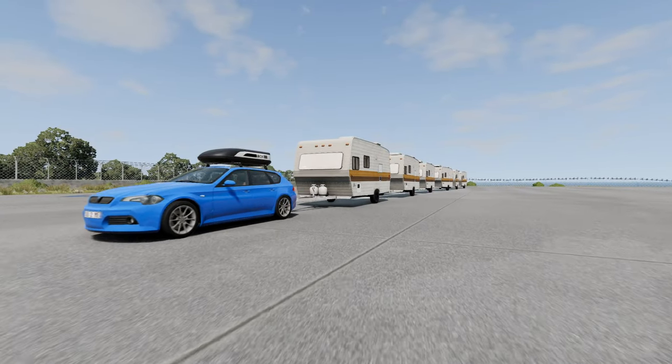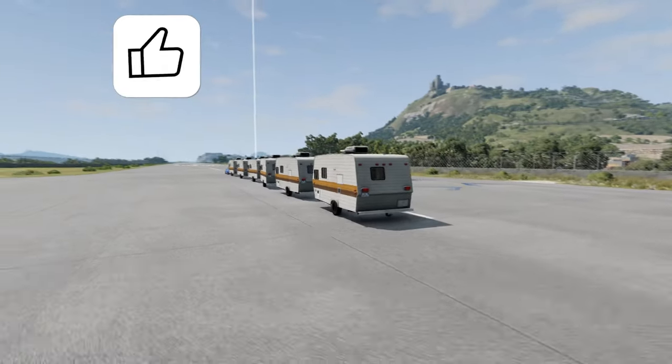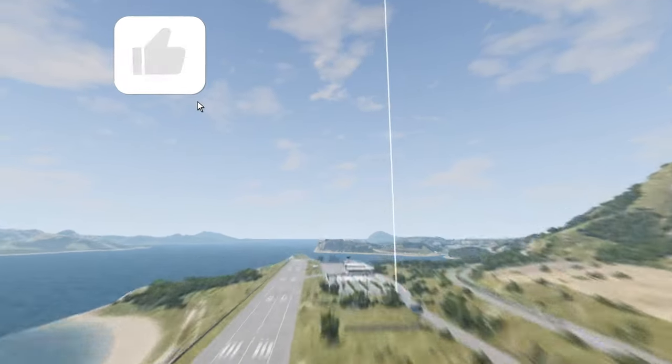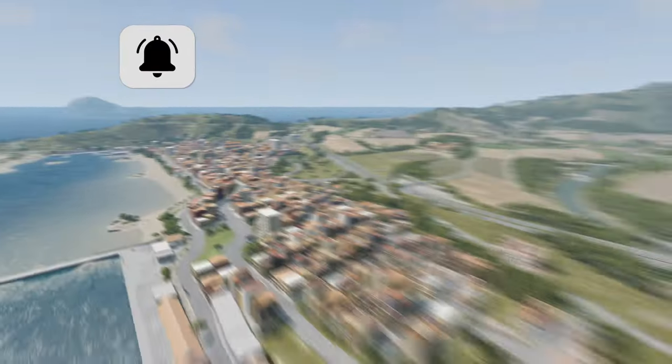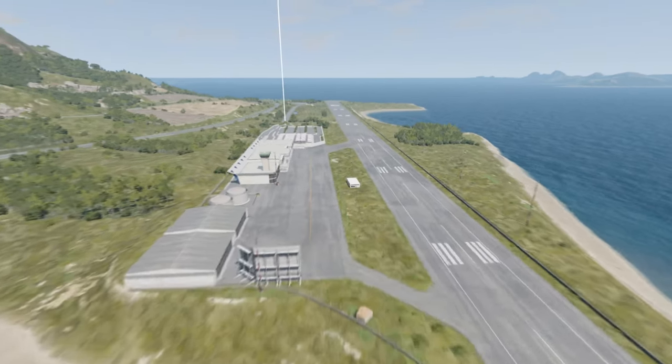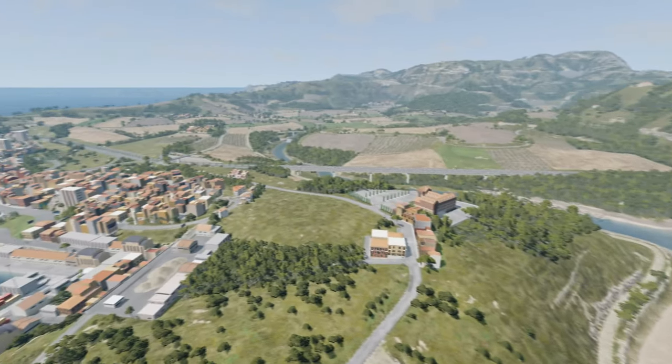For our next challenge, we're at the runway at the airport and we've got six caravans. We're going to go all the way from here at the runway over to Norte, and we're going to try to get to the seafront. We're going on a summer holiday to the seafront. We've got to get out of the airport and onto the motorway, so let's see if this is possible.